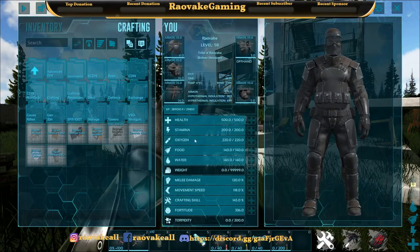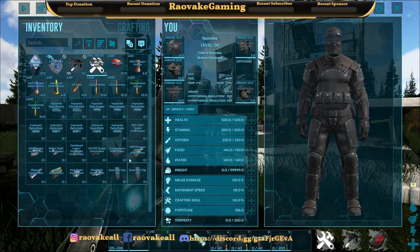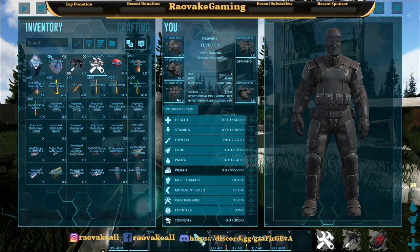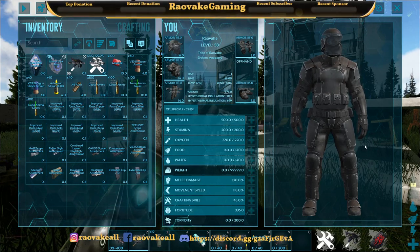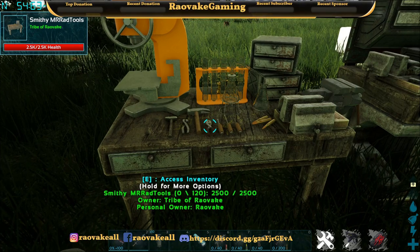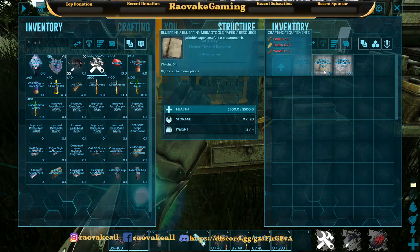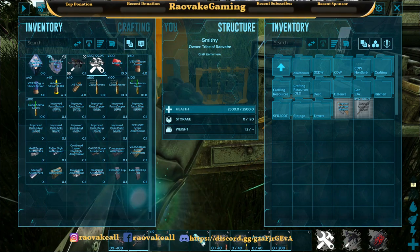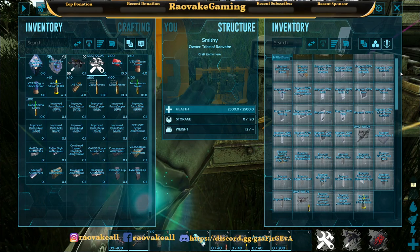I've already got all of the weapons and attachments, including the ammunition, inside my inventory, and you can see on the bottom bar I've already got some of that there. Let's look at the structures first. This is the first main crafting station — everything you need: steel, special paper, acid. I'm going to turn off folder view — there's quite a bit of stuff in here.